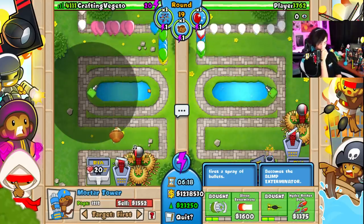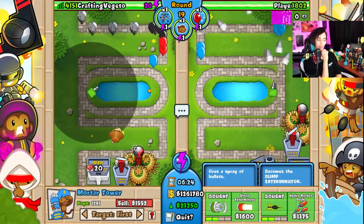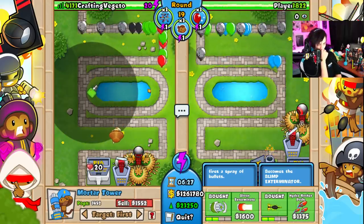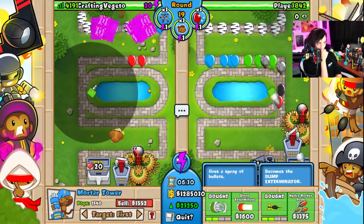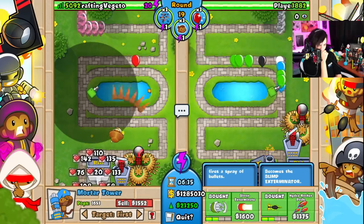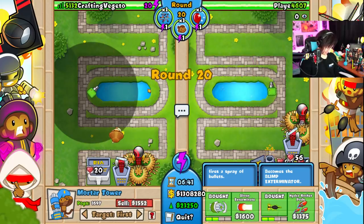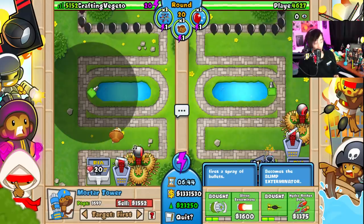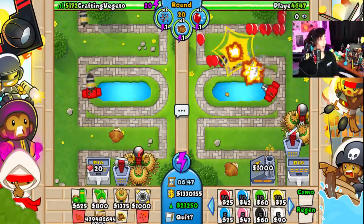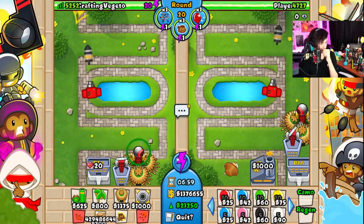Which one do we get — the Bloon Exterminator that fires a spray of bullets, or the Hydro Rocket Pods that becomes the Blimp Exterminator? I really do want to do this one, but... Hydro Rocket Pods I guess. No wait — let's go! Whoa, okay. It's not a blimp exterminator — the balloons don't even appear anymore. I removed my corrupt power.